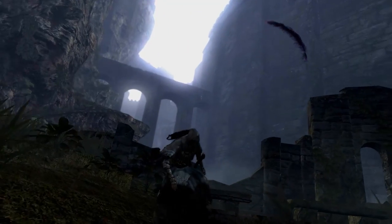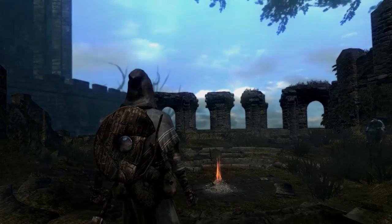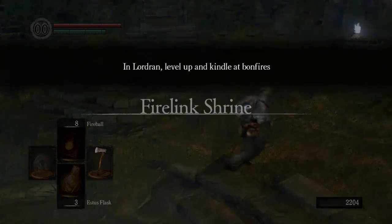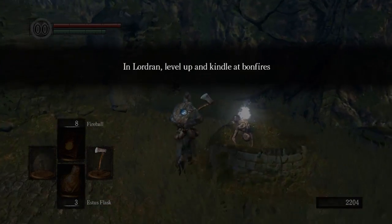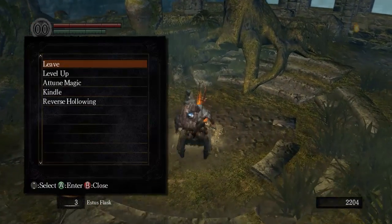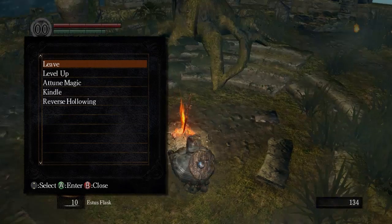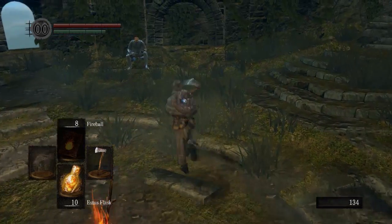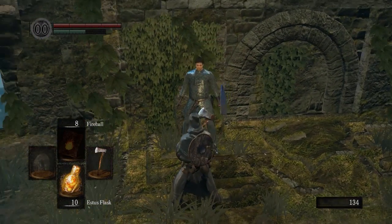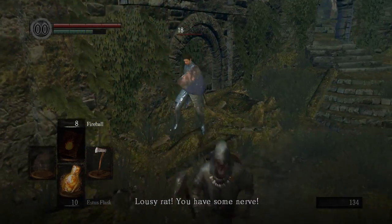So now that we have arrived in Firelink Shrine, there's a bunch of things you can go around and pick up. Obviously, there is the bonfire that you can rest at — I do suggest resting at it. And there's also some humanity over here that you can pick up; it's just some free humanity the game decides to give you. Resting at this bonfire will give you 10 flasks because the flask has already been kindled. And you can see I leveled up my stats right there. The reason I did this was because we're going to get up to 14 dex and strength in order to wield a weapon called the Uchikatana. After that, we're going to dump points into endurance.